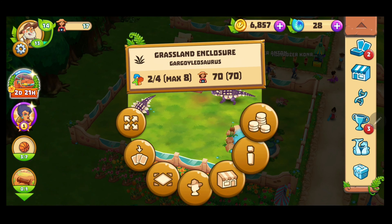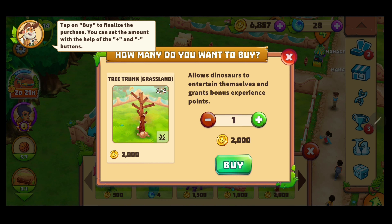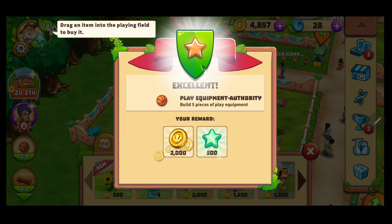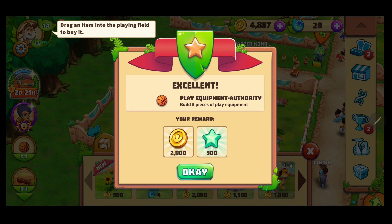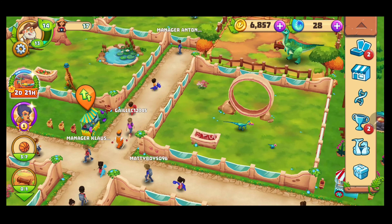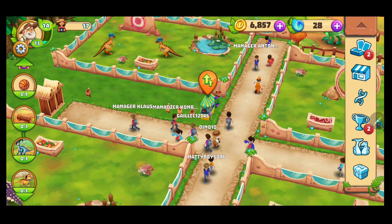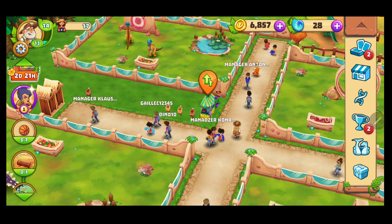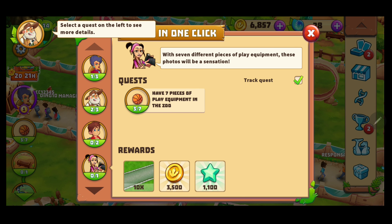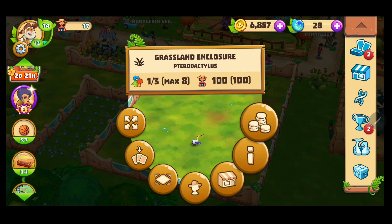These fellows want a tree trunk. I never really saw how they entertain themselves with that, but we'll give it to them. Since we placed five pieces of play equipment in total, we also get the reward — nice, gives us more money to buy more toys. It's weird, I thought I bought two already but it still says I only have three out of seven. I'm not sure what's going on, but we'll just continue.